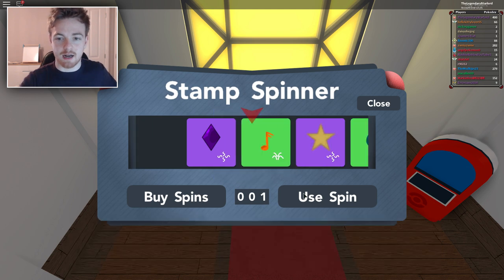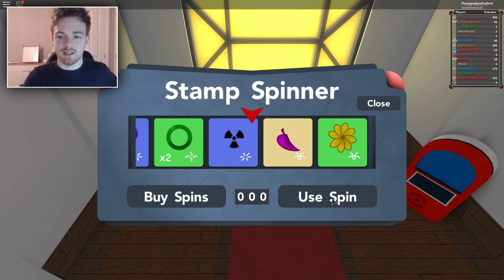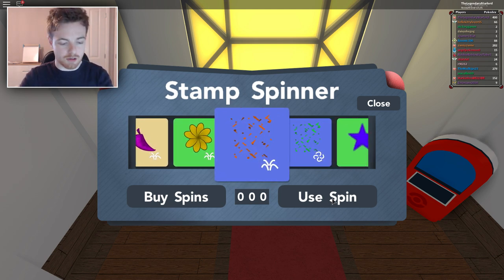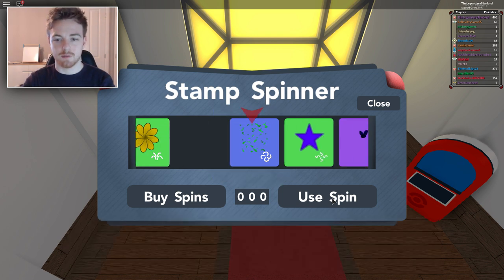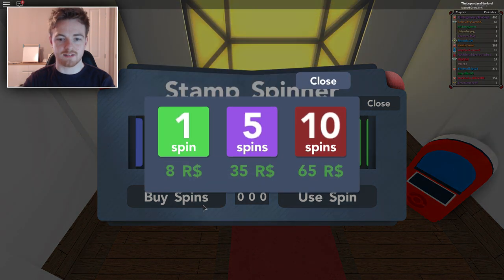Please be stars or something. We got confetti — some orange kind of confetti. Can we use another spin? No, we can't use another spin. And if we want to buy some spins, we actually have to spend Robux.